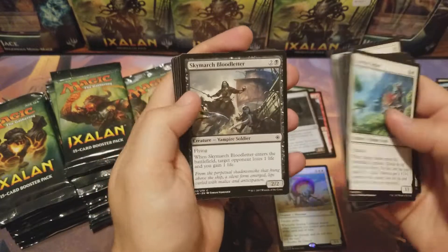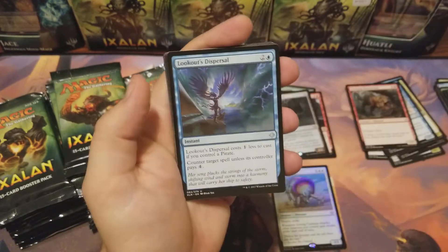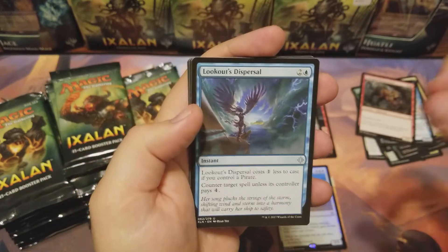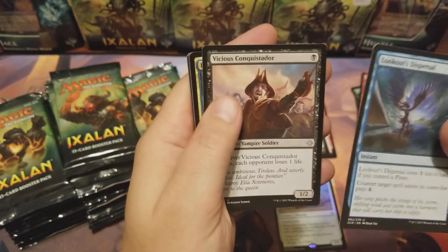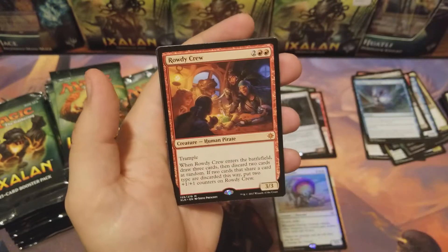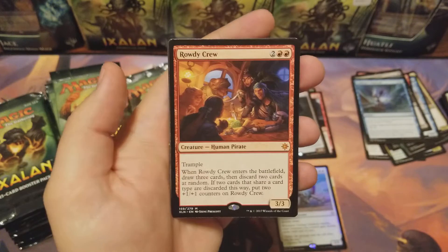Demolish, let's see. Lookout for Dispersal, Vicious Conquistador, Dead-Eye Plunderers, Rowdy Crew — a mythic, hell yeah!